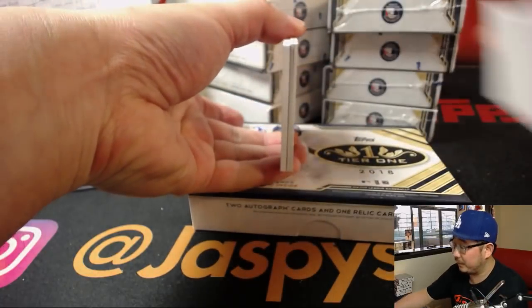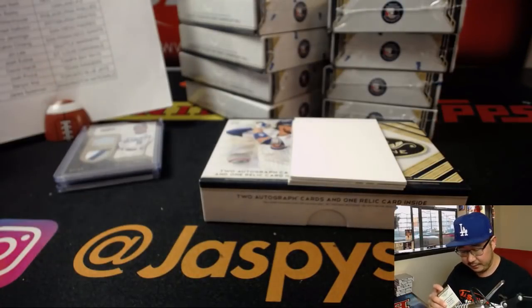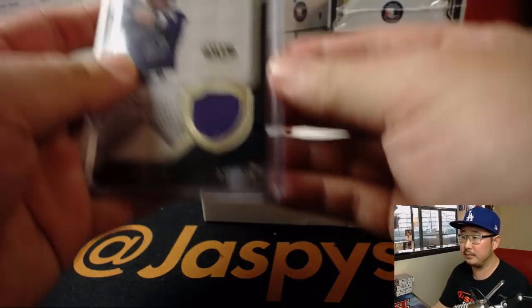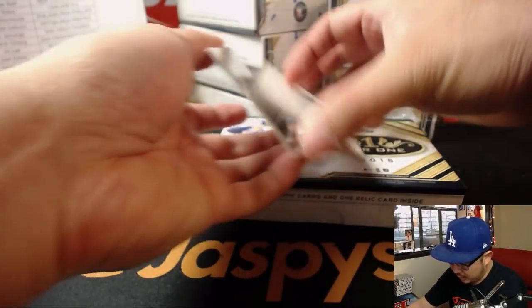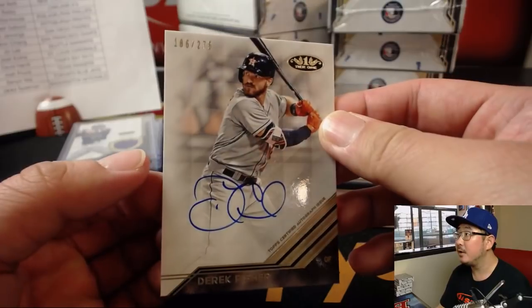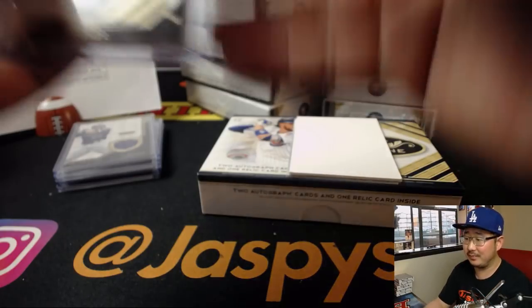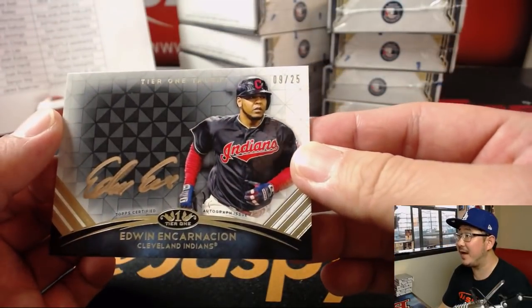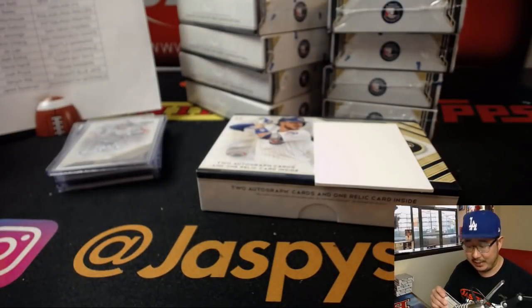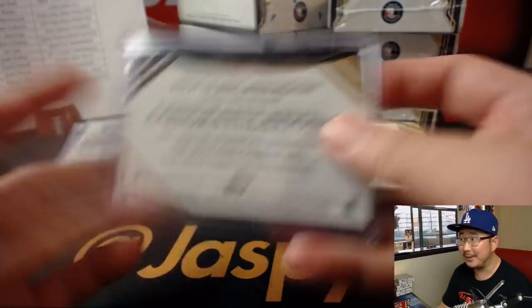This stuff has been pretty hot thus far. There's Trevor Story, 321 out of 335 for the Rocks — that'll be for Peter. First autograph is Derek Fisher, 186 out of 275 — not that Derek Fisher, baseball player Derek Fisher for Thomas and the Astros. And Edwin Encarnacion, 9 out of 25, gold ink autograph for the Tribe — that's another one for Troy. Edwin had time to sign these cards; Francisco didn't have time, too busy I guess.